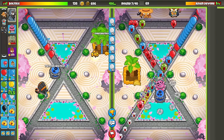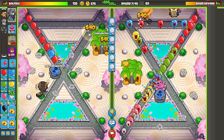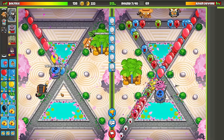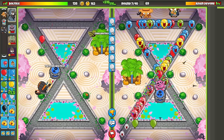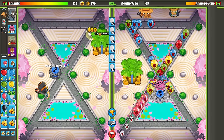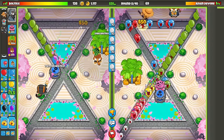Now we're out-farming him despite him going for the banana farm first and having Benjamin, a hero that quite literally makes him money. We are in ZOMG Superdome — the second highest arena in all of Battles 2. So if this strategy can work in this arena, it most definitely can work in the lower arenas.